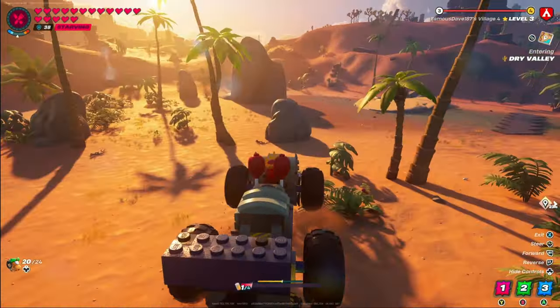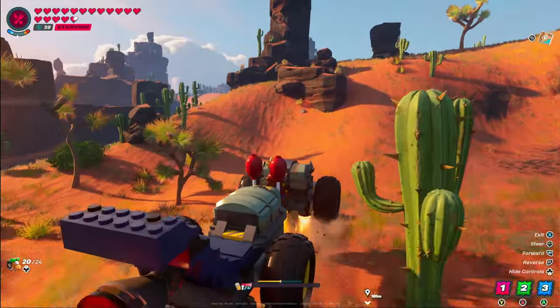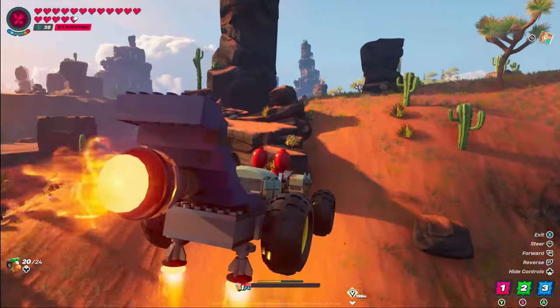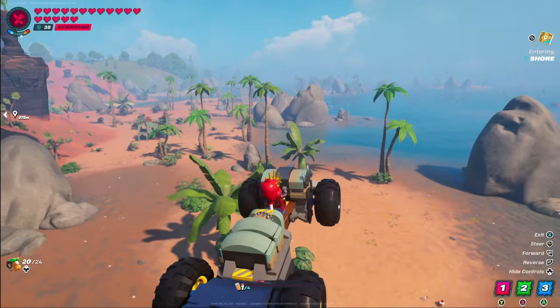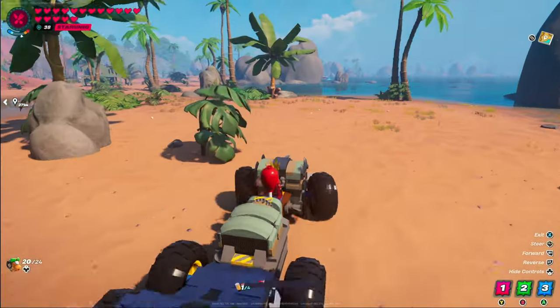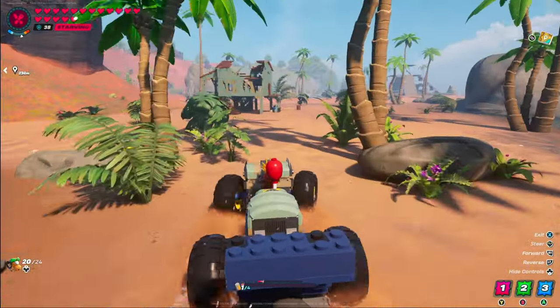Hey, what's going on everybody? Haskins here with another awesome build tutorial for you. Today I'll be bringing you my new favorite vehicle for survival mode. This thing can fly, it lifts off the ground on its own, it can turn, it has storage, and it looks absolutely awesome. Special shout out to Kaboom — I did use his frame from his awesome dozer vehicle that he just put out. I'm going to link his channel down in the description.